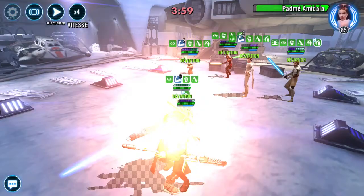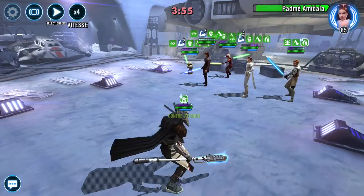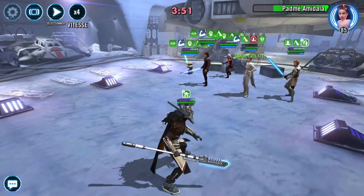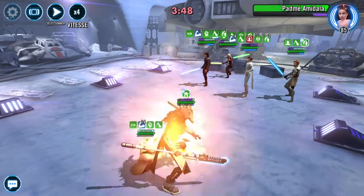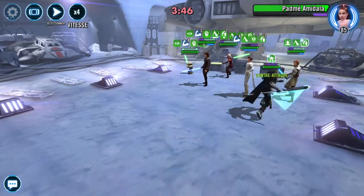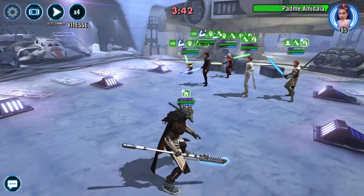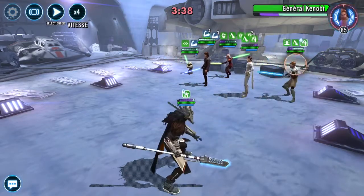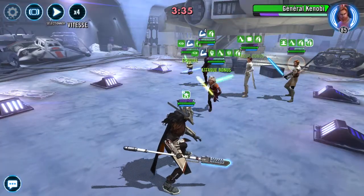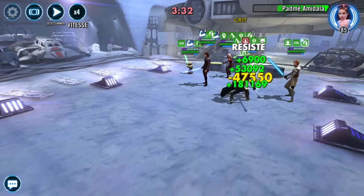Also, Anakin can one-shot Hermit Yoda right away with his AoE, because Hermit Yoda is gonna be hidden — he's gonna be in stealth. There's only Anakin and Grandmaster Yoda that can hurt Hermit Yoda with their AoE at the start. So what you want to do is have more speed on Hermit Yoda than Anakin and Grandmaster Yoda, to make sure that he goes first and can put Grandmaster Training on Nest before he dies.